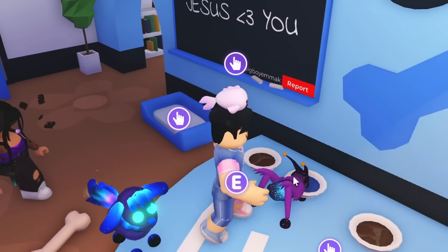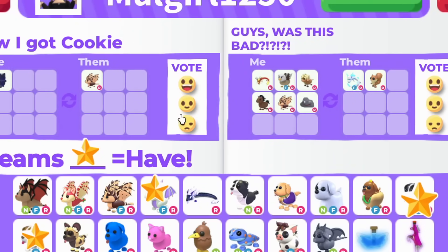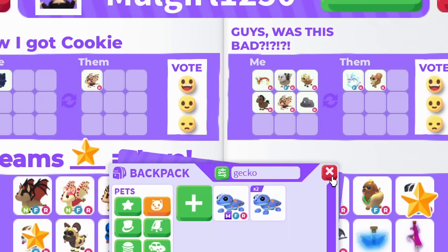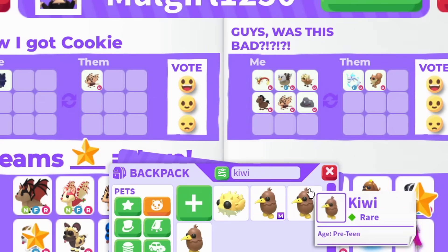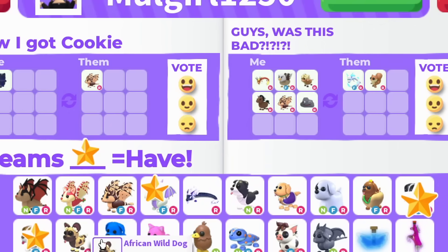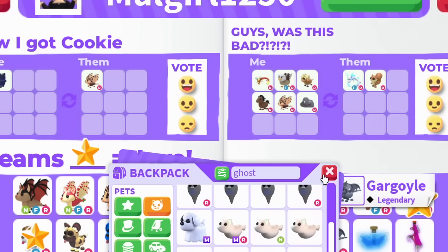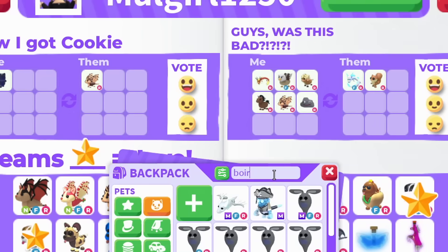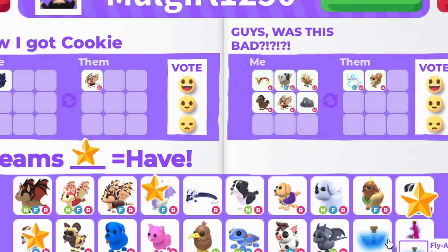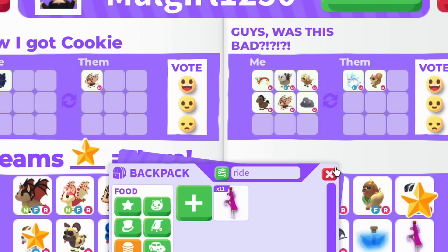I think this pet might be theirs - this is the only pet here. Are they AFK? That would be the worst thing ever if they're not there. This gives me a chance to see what pets I do have though. I might have a mini pig, a neon gecko - I don't have a neon gecko. Neon kiwi? I don't have a neon kiwi. Pink cat, blue dog, African wild dog, ghost dog - there's no way I don't have a neon ghost dog... I don't. I have absolutely nothing to offer. I guess I have 11 ride potions - okay, that's my offer.